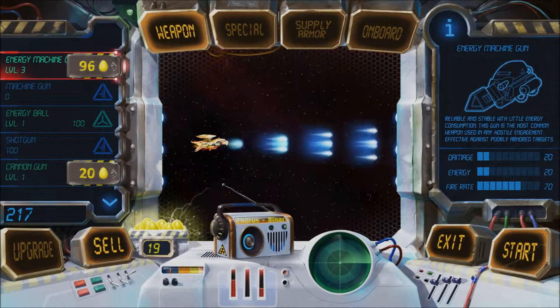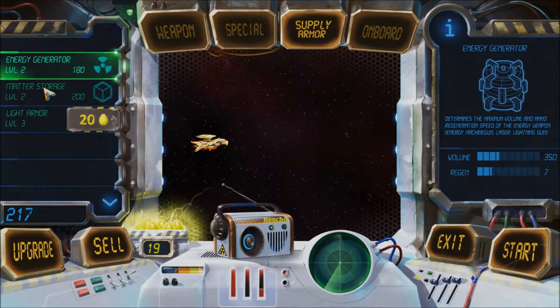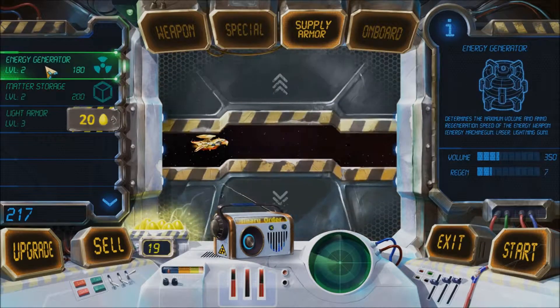Right, where were we? So I see you've turned up in one of those lovely scout ships. I do believe they have two types of ammo — one of them being matter and the other one being energy. Is that correct? Well, my good friend, I can tell you that you're in very good luck today as we have both of those types of ammo in stock.